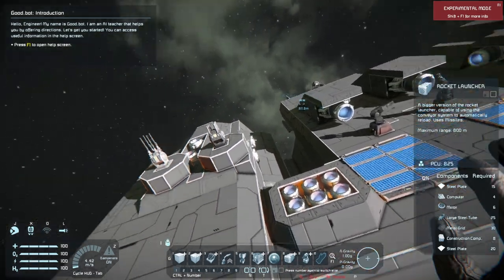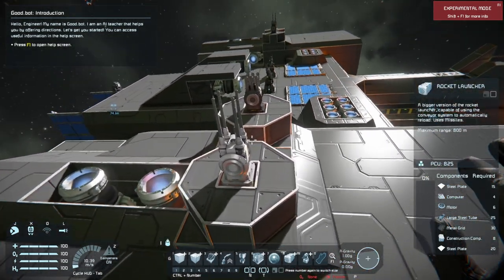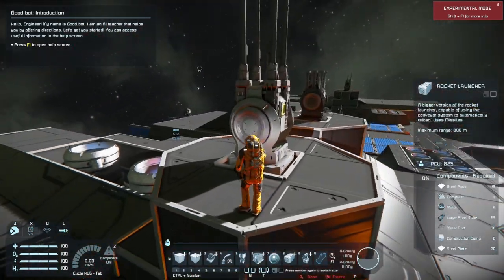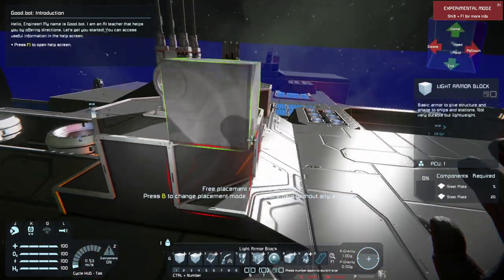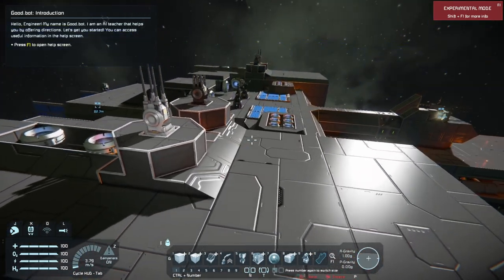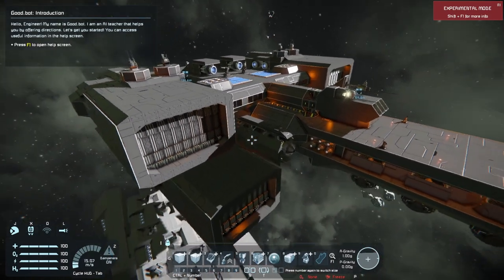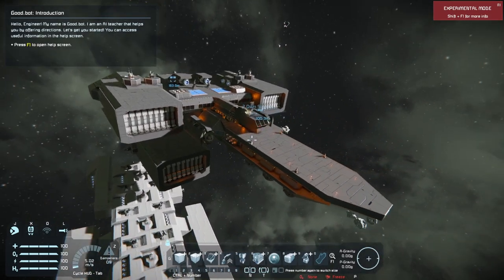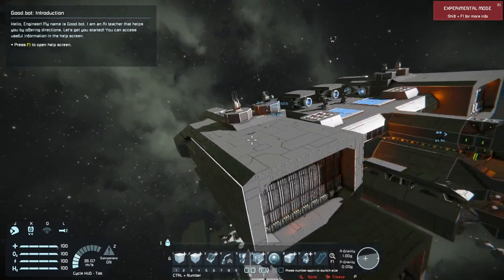The issue with custom turrets is that projectors don't support subgrids, so you have to set up every single turret manually. That's a lot of work, but it's worth it for the custom turret options.